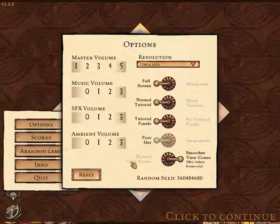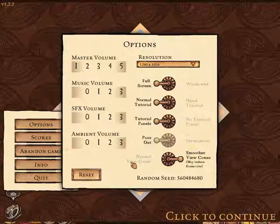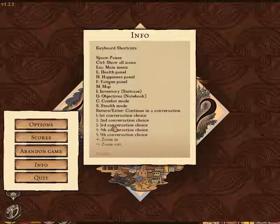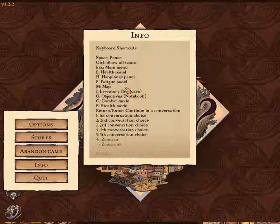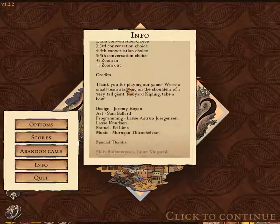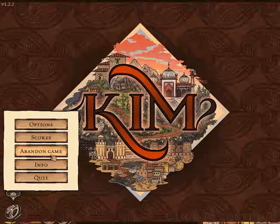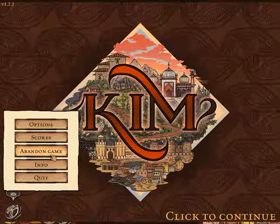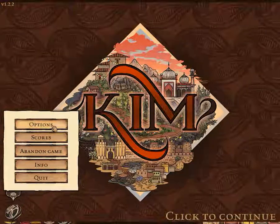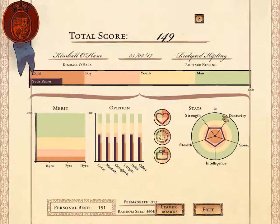The game also offers an amount of tutorial options that you can turn either on or off. For the purposes of this review I will leave all the tutorial stuff on just so I could show a few points later. In the normal menus there's info, which is primarily just key shortcuts that are helpful but not essential, and credits from the admittedly small development team. There's also the option to abandon the game from here, and a previous scoreboard — though I deleted my two previous scores because they were quite disappointing.